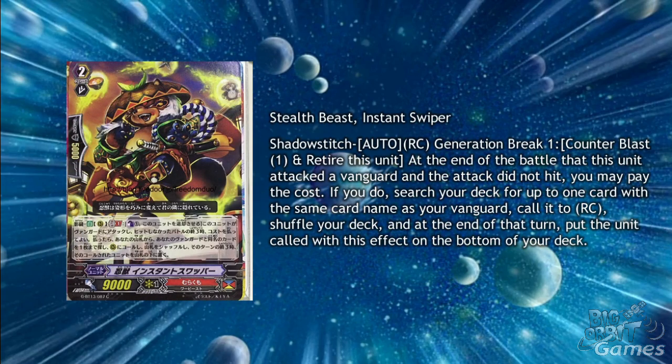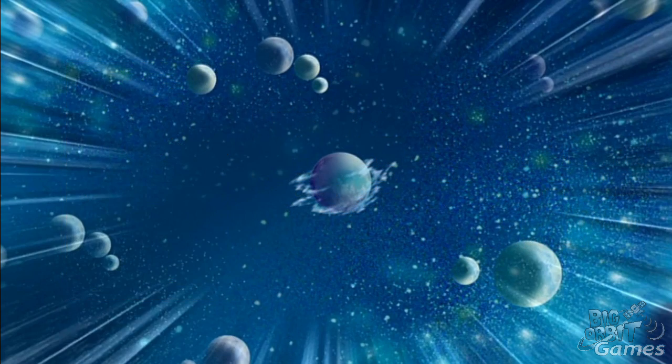Stealth Beast Instant Swiper is a Grade 2 for Murakumo with Shadow Stitch, Auto Rearguard Circle, Generation Break 1, Counter Blast 1, and Retire this unit. At the end of the battle that this unit attacked a vanguard and the attack did not hit, you may pay the cost. If you do, search your deck for up to one card with the same card name as your vanguard, call it to Rearguard Circle, and shuffle your deck. At the end of the turn, put the unit called with this effect on the bottom of your deck. This works quite well with Dual Weapon to get early multi-attack in. You can always recycle them back with cards like Tanba or Fugen.